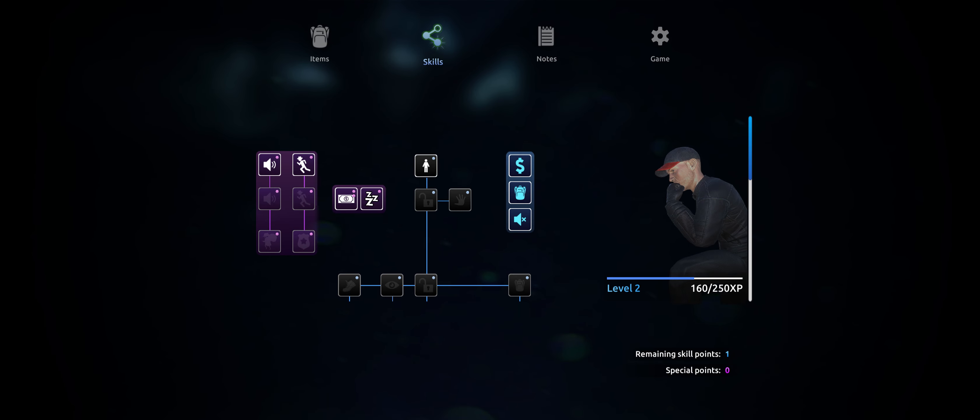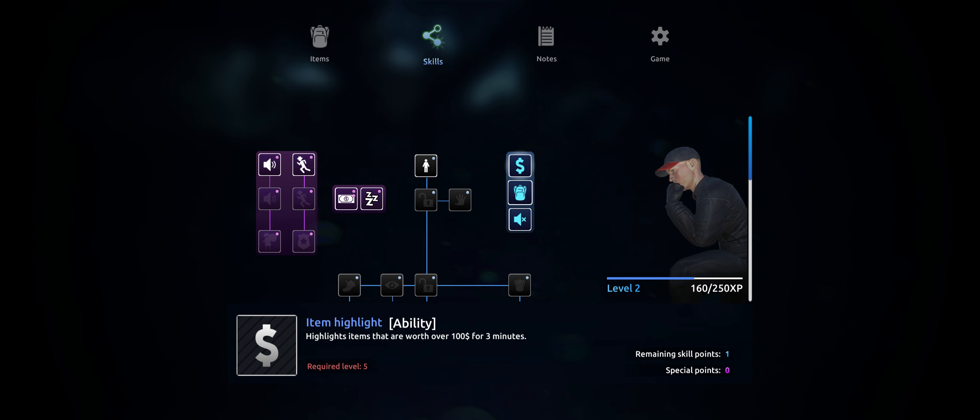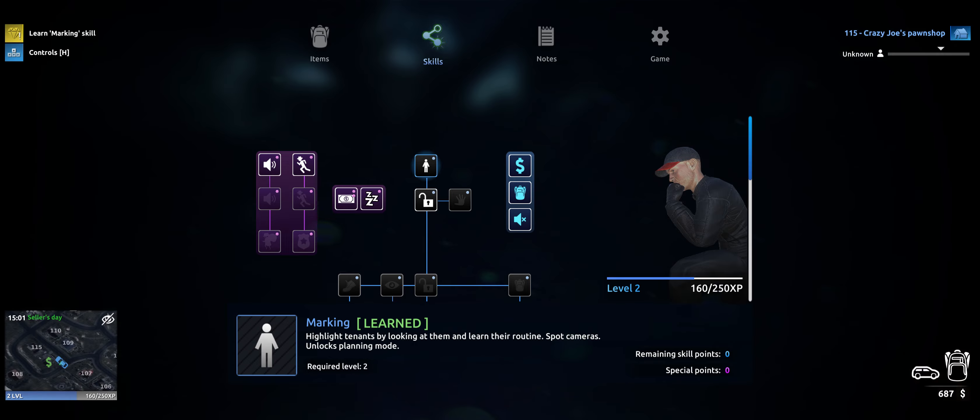Skills tab - do I have a point now? Yes I do. So it looks like I've only got one choice, which is not much of a choice. Marking - okay, well I need that for the next mission so we're going to learn that. Because we need that.